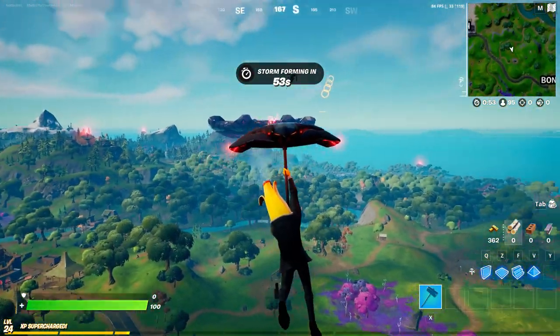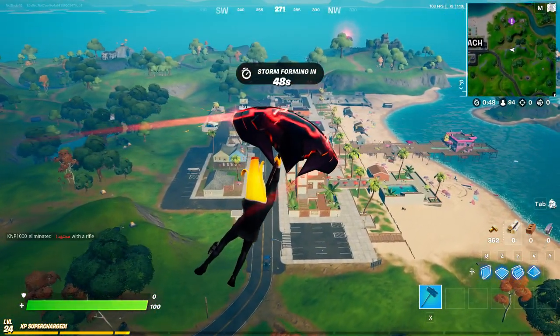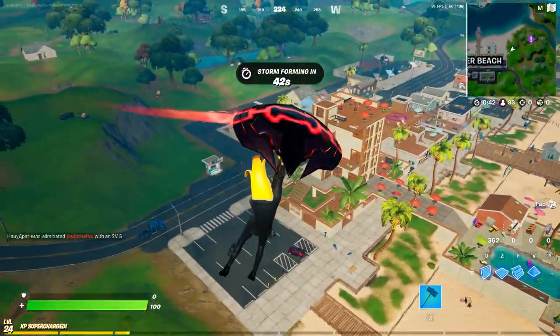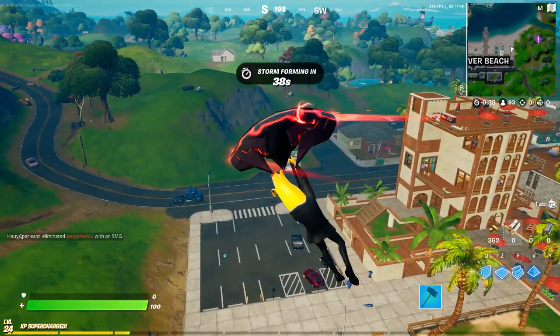I'm going to show you how to do it at Sweary Sun, so you can do it at multiple locations. Basically, you need to do this phone booth challenge before you can do gliding through rings and other challenges, so this is pretty important. First off, you want to drop right there.